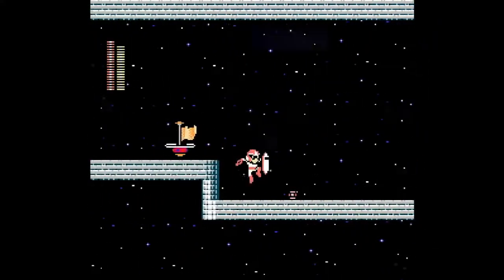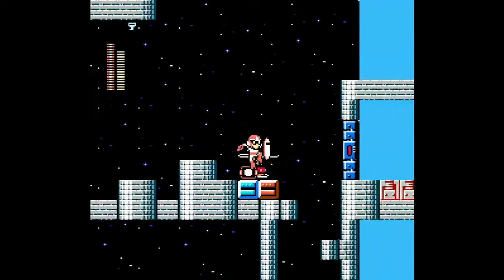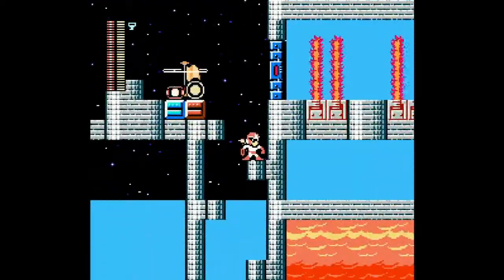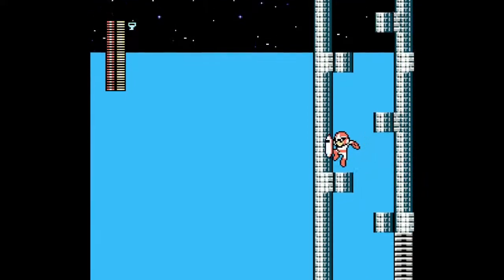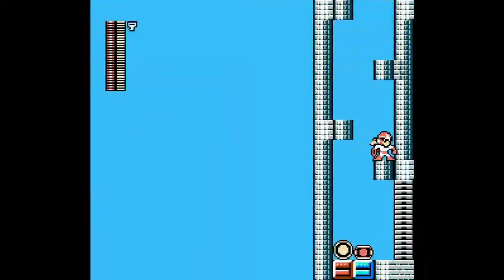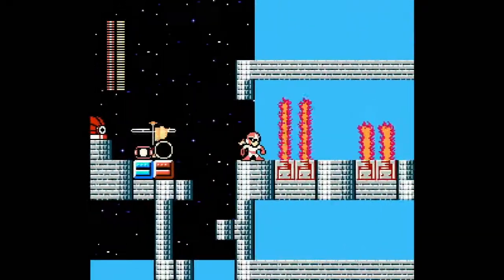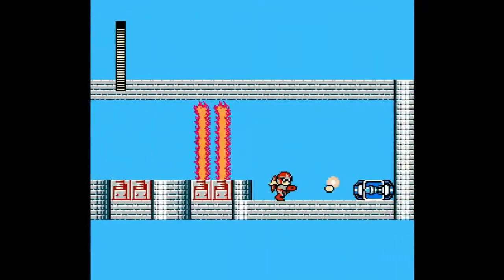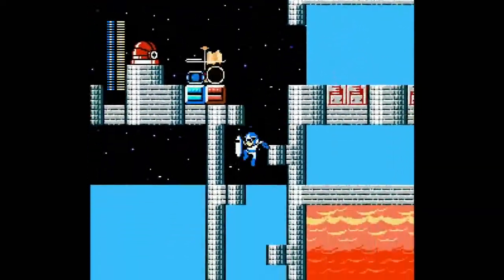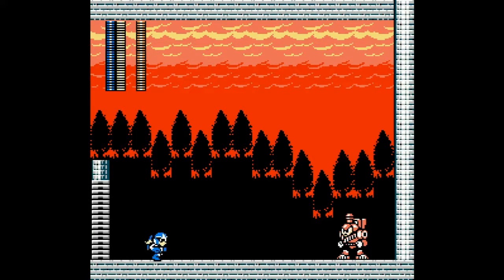That's why I ultimately did not give this stage a thumbs up. The weird transitions are not helping either. Charge Kick is really nice against those. Another generator for health and weapon energy. The transitions in this are all sorts of off. There's our dive missile — we get it at the end of the stage. So it's obvious that the only place you can actually use it is on the boss, which is really unfortunate because dive missile is a really cool and strong weapon that deserves more love than this.